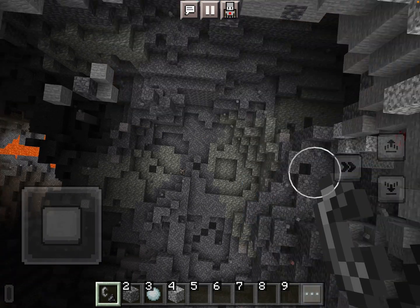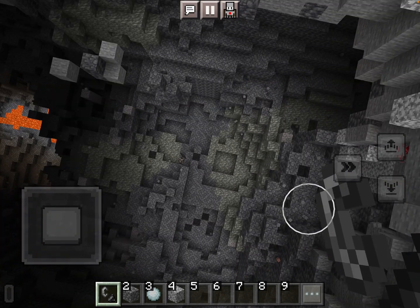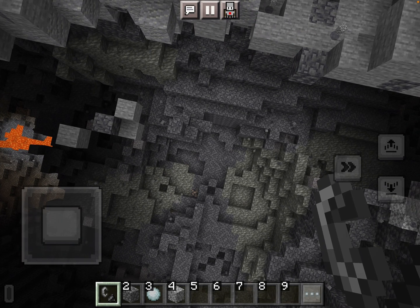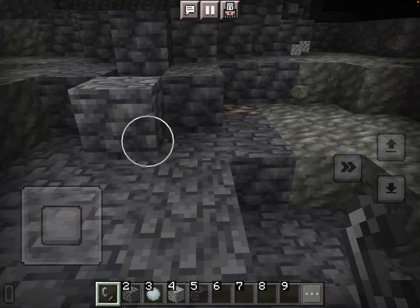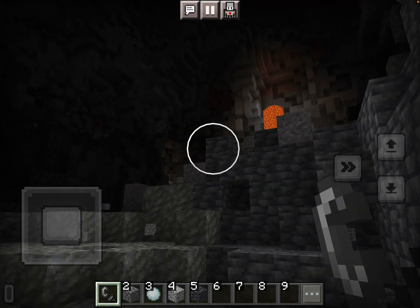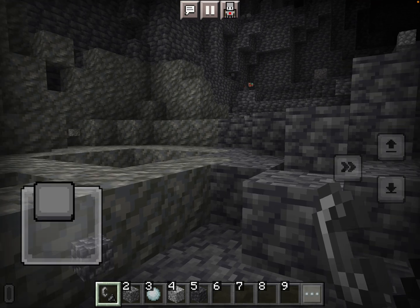I want to get out of this world right now. I think we hit the bottom of the world — or did we? We're done glitching — we got lava! Lava is the bottom of the world. See, now we gotta be careful because if we drop TNT by lava it'll light itself.